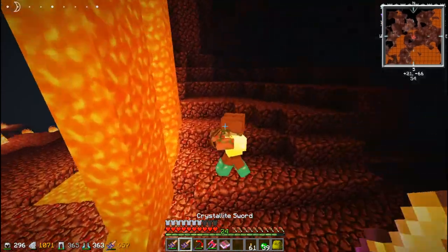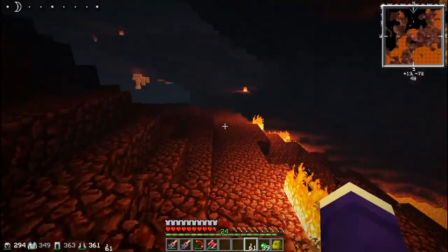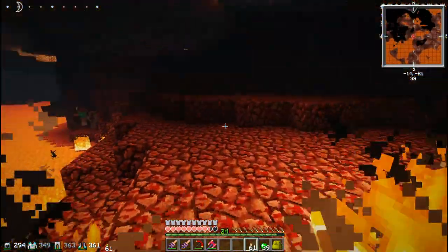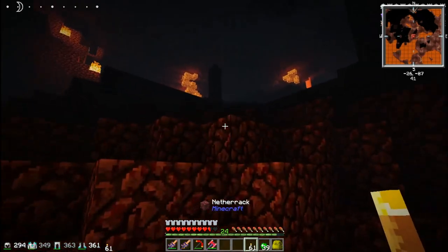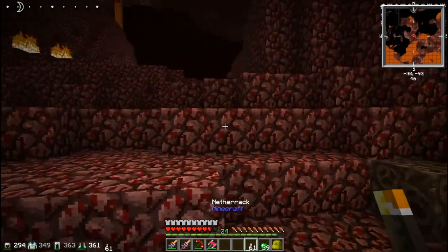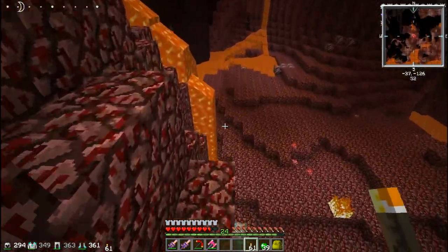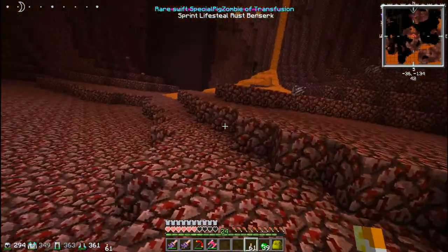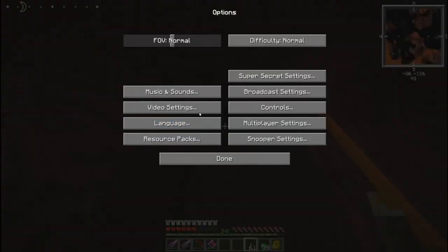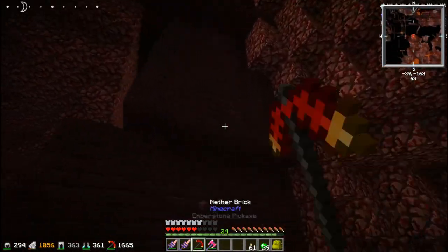Ну ладно. Иди сюда, ёпта. Зачем я на него напал — он же нормальный был, на меня не агрился в воде. Пишите в комментариях, как вы вообще с шейдерами играете, потому что может быть именно из-за них очень темно. Вот, допустим, так сделаю — конечно выглядит стрёмно, но я к шейдерам уже привык. Я уже и на новых версиях с ними играю. Немножко непривычно без них.